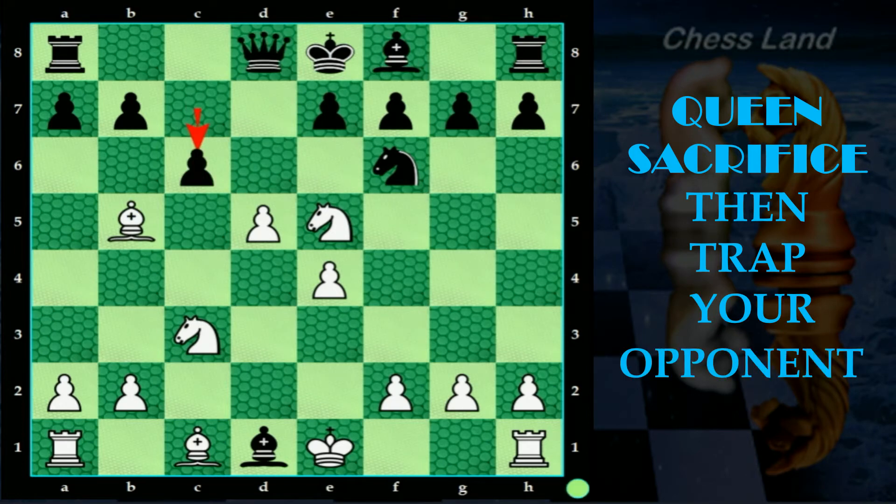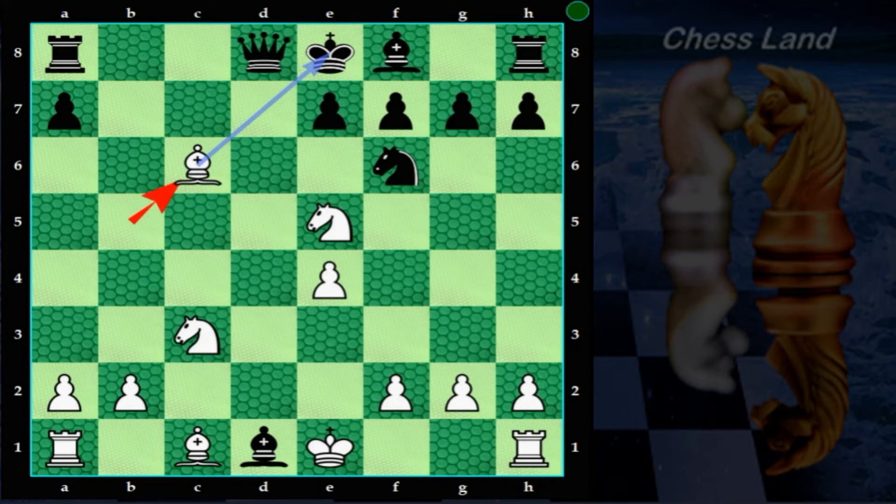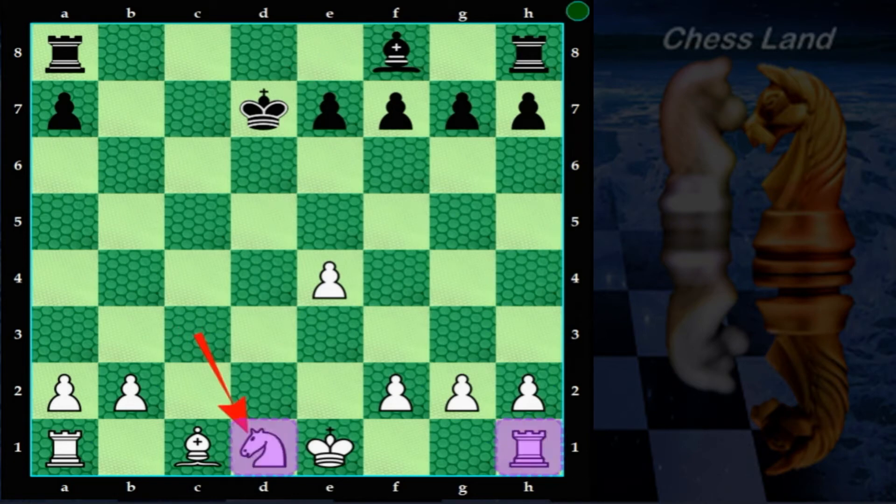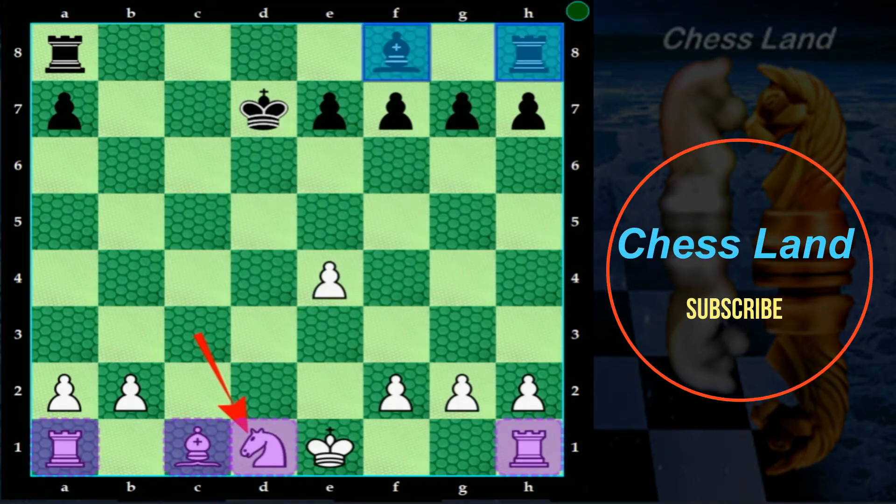If black plays pawn to c6 to block the check, you can capture the c6 pawn with your d5 pawn. Black recaptures with the pawn on b7. Again capture the black pawn with your bishop — also check. The king can't move anywhere, so black blocks the check with the knight on f6. Take the knight with your bishop; queen takes bishop. Knight captures queen, and king recaptures your knight. You can then capture the bishop on d1 with your c3 knight. Now white has advantage in this game — a very strong position — and also retains the chance to castle. No struggle for white winning this match.